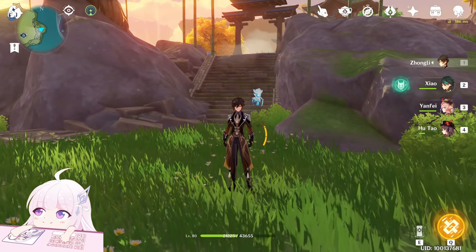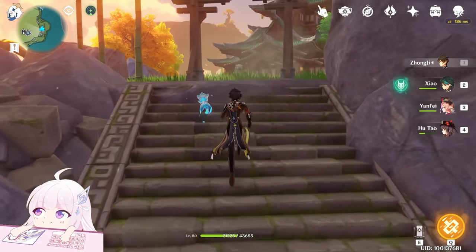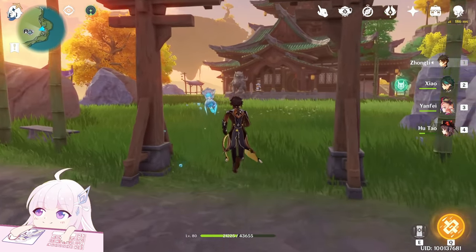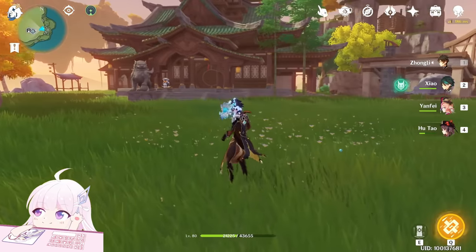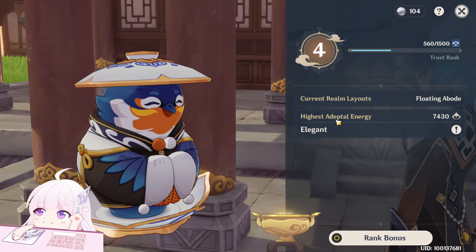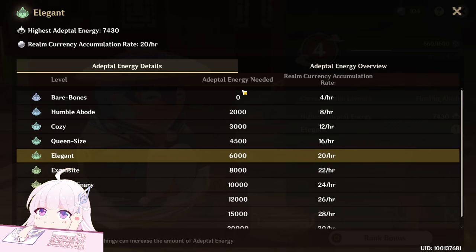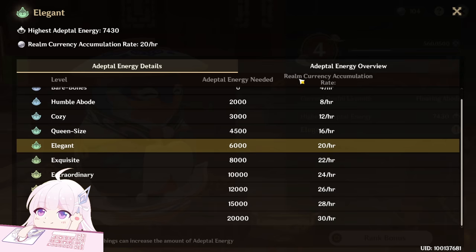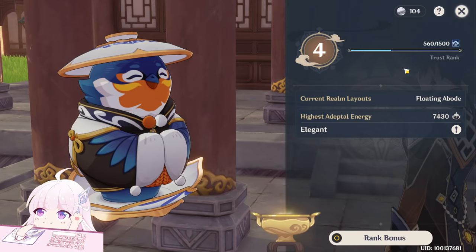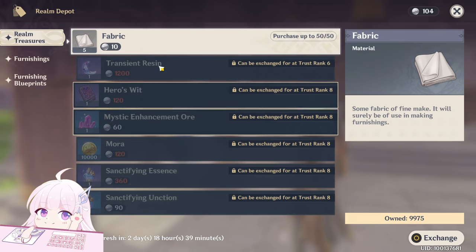Hello guys and welcome back to my channel. In this video I will show you how to speed run the T-Pot in terms of efficiency in early game. By efficiency I mean how to get more points and more adaptable energy at the beginning, because the more adaptable energy you have, the more points and real currency you will get, for a maximum of 30 per hour, and the more currency means more things you can buy from the shop.